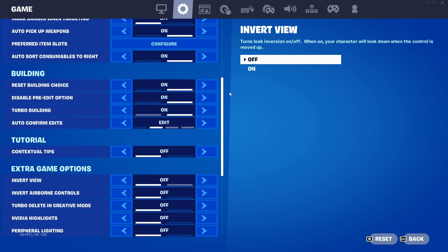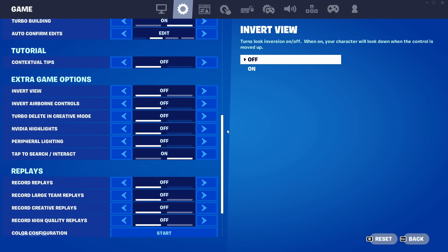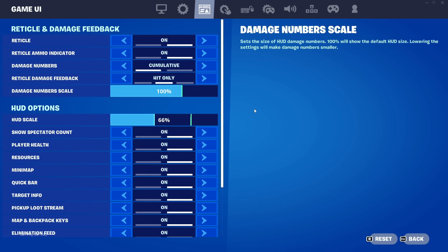Reset building choice on, disable pre-edit option on, turbo building on of course, auto-confirm edits on. I'll go slowly over here so if you want to copy every single thing to a T, here it is. HUD doesn't really matter, but I play on 66% if you care about it.